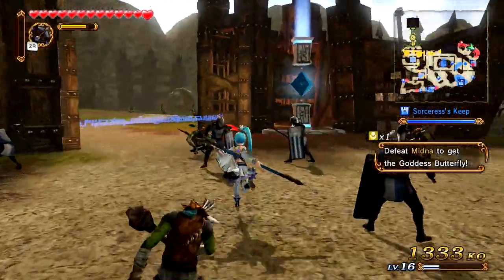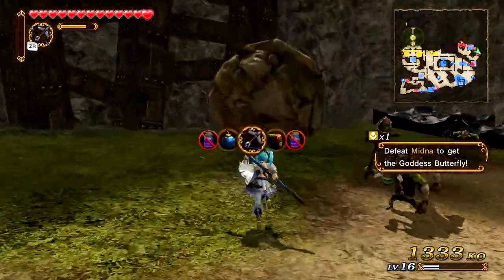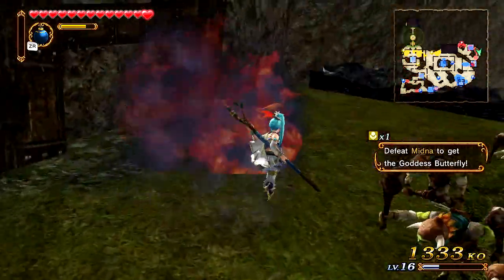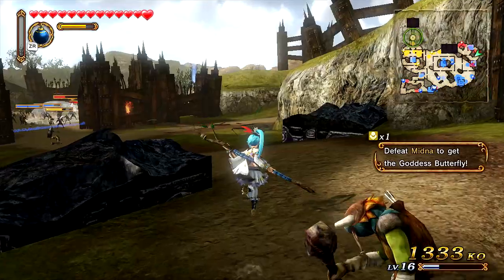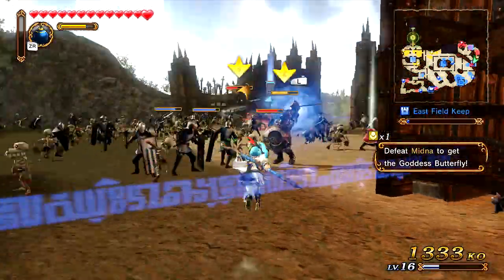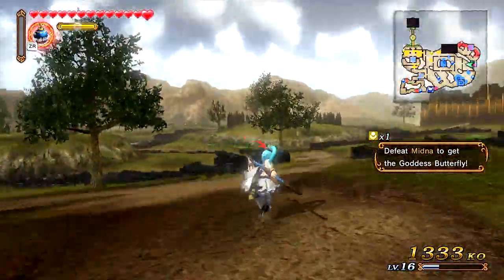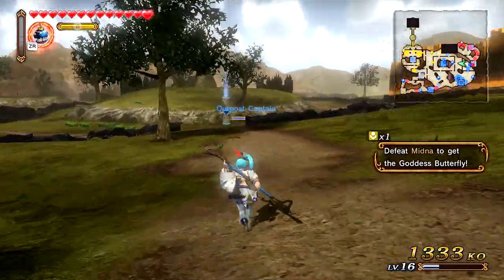Midna looks awesome in this game. I really hope the next actual Zelda game — not a spin-off like this — is literally based off of these graphics, that would be pretty rad. This game has some pretty cool graphics. Since it is the first Zelda game for the Wii U, we can finally see what Nintendo could put out, which is some really nice stuff.